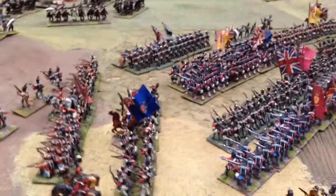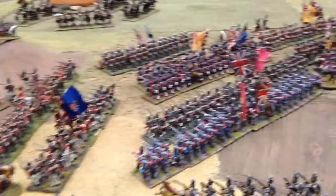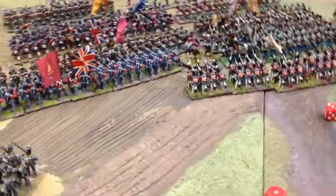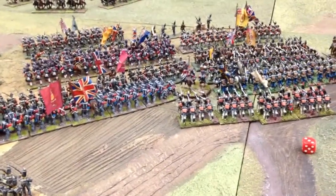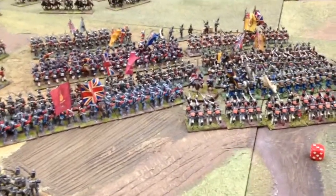There's a hefty British formation assaulting through here. I think this is the 1st and the 7th Division. There is freedom of deployment for the Allies and the French — we can deploy divisions separately. The French deploy in one of these three foot boards.